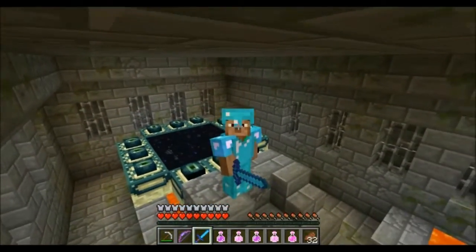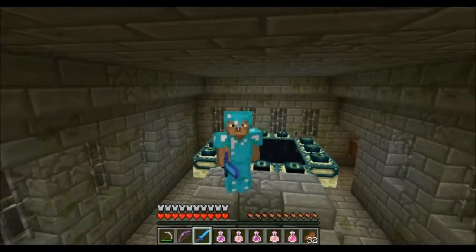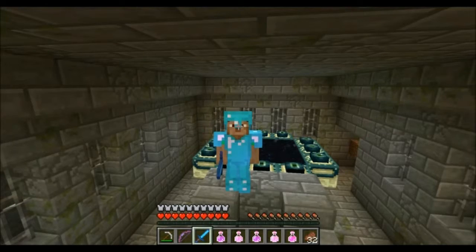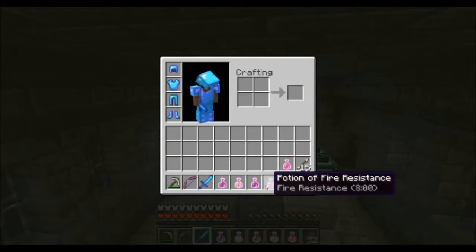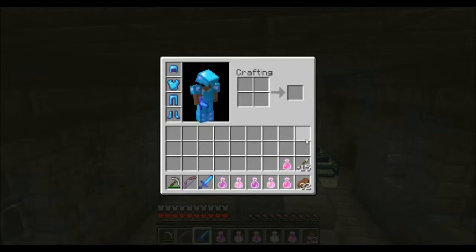So as you can see we're all dressed up in diamond. We got our diamond sword, we got our cool bow, we got a decent pickaxe, we got a bunch of potions. I ran back and made a golden apple and then hopped in the boat, came back and hit a squid and died.